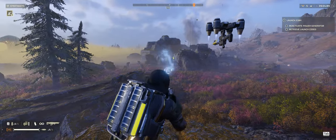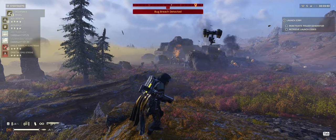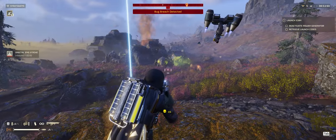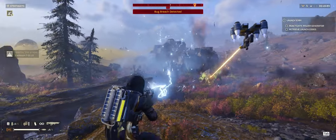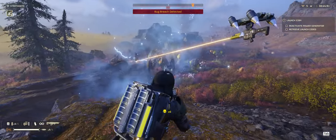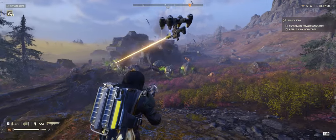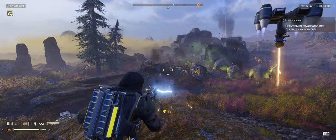One nice thing about the Arc Thrower is that its shots chain between enemies, so while damaging a larger threat it is possible to thin out hordes of weaker enemies. The Arc Thrower also gets stronger as more people on your team use it. If a charger normally takes 10 shots to kill, you can half that amount when two people are firing. It becomes even faster with a third or fourth player. See a bug breach? Get everyone to start zapping and no bugs will come out of that alive. With a full party, even bile titans would be feared to face.